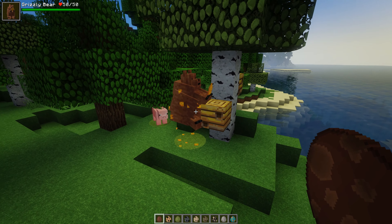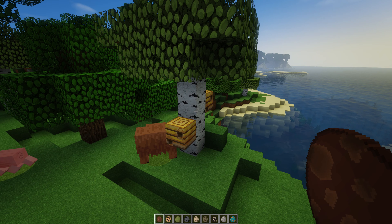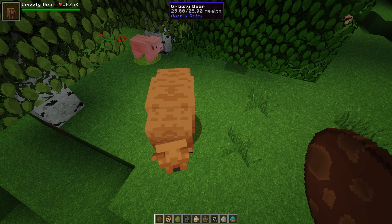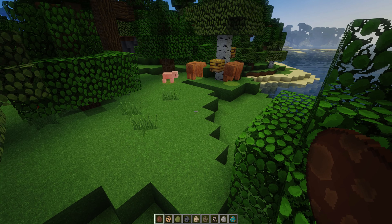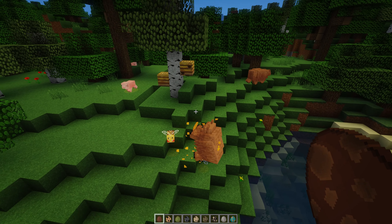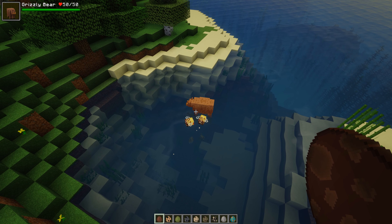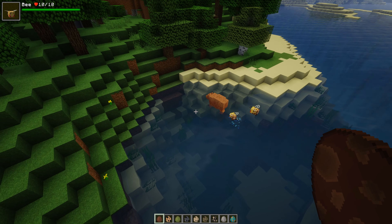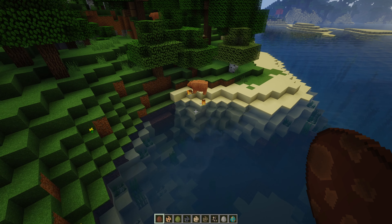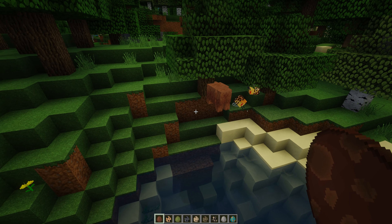You can actually feed the grizzly bear fish as well, although the taming mechanism doesn't seem to work. The bees have come out and are now attacking the grizzly bear — I don't blame them, it raided their hive! I think they had enough or they're just going to chase the grizzly bear now for the rest of its life. Really cool, I like that.